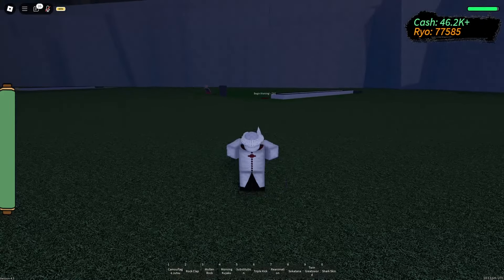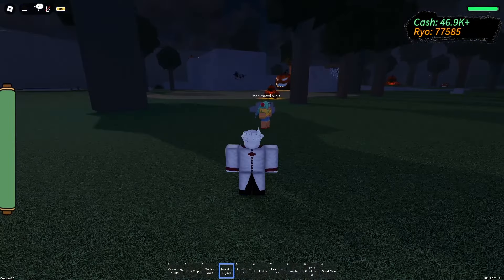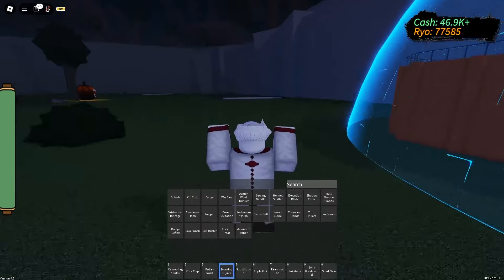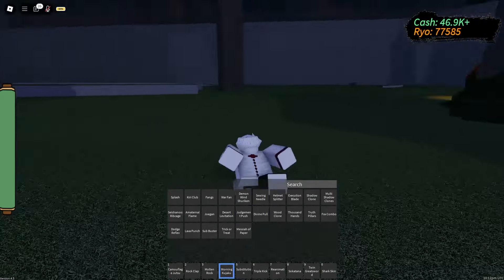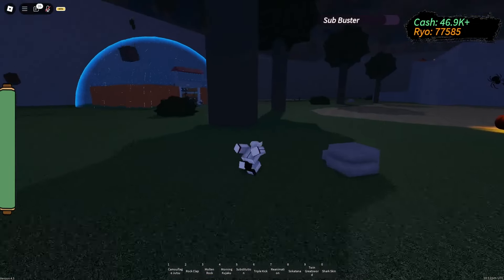Trigger Treat got a huge boost — it's now five times better because it gave 100 money before and now it's 400 or 500, so literally four times better. Imagine if you buffed Molten Rock or lava punch four times — you would kill Barren mods like NPCs with three hits or two from Molten Rock.